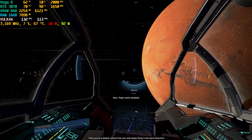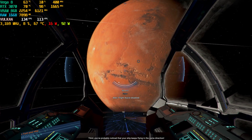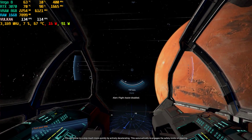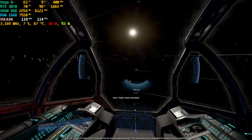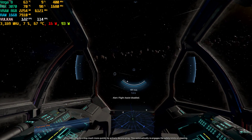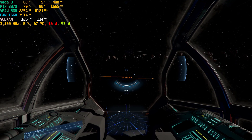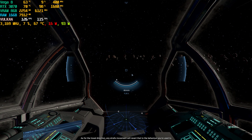Third, you've probably noticed that your ship keeps flying in the same direction. You can come to a stop much more quickly by actively decelerating — this automatically re-engages the safety limits on steering. Try it now. As for the travel direction, any strafe movement will revert that to the behavior you're used to.